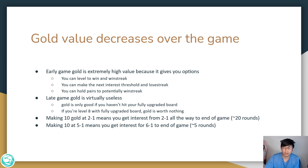The reason gold value decreases is that making 10 gold of interest at 2-1 means you're getting 1 gold of interest from 2-1 all the way to the end of the game — about 20 rounds. Making 10 gold at 5-1 means you're getting interest for only about 5 rounds. So in summary, in order to econ, the fundamental principle is to start early.